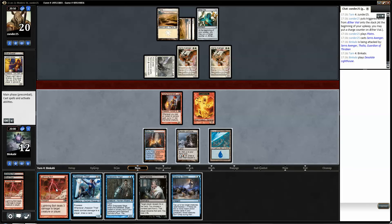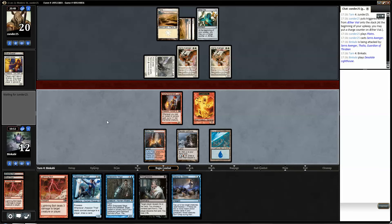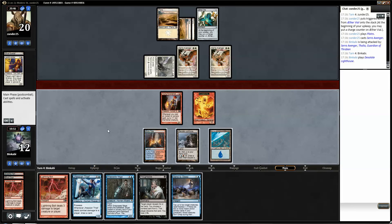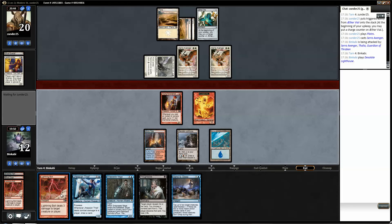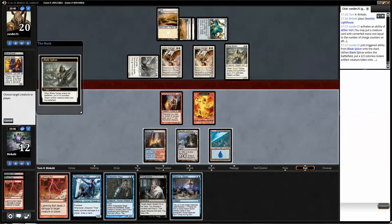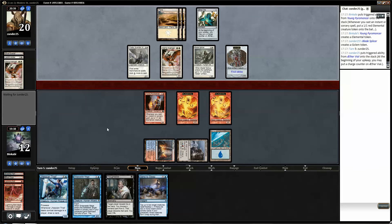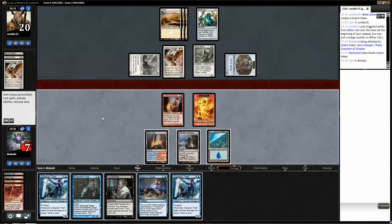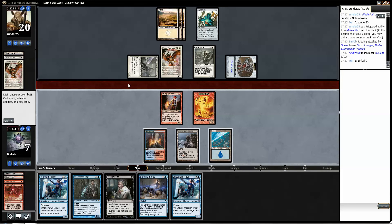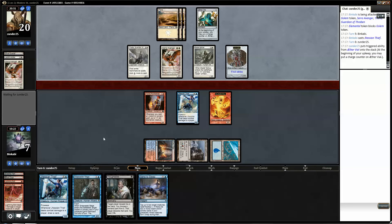Or I can just bolt this turn. I don't like that super much but I think that's better. I guess we wait until our opponent's turn, do it in upkeep. I'm gonna let this resolve and see what it is — Blade Splicer. That's not good for us; he had a good draw this game. But now he's empty and we have a Send to Sleep that will buy us some time.